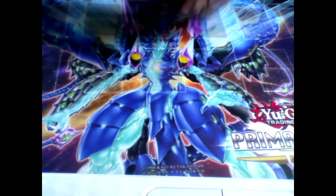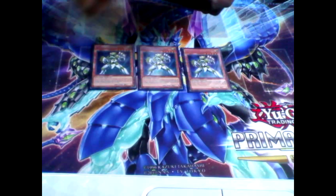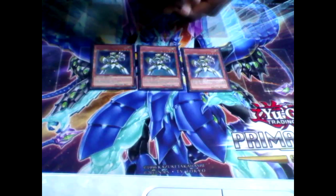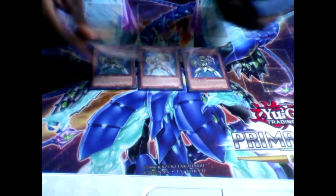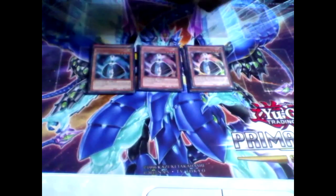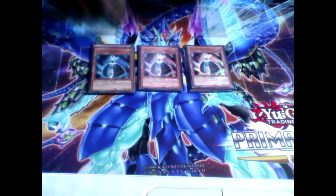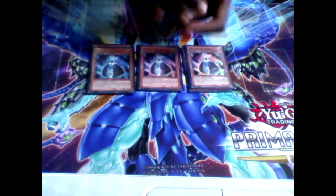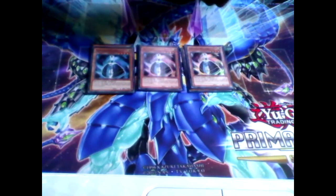Alright, first up for the monster lineup, we have three Galaxy Soldiers — the one that lets you pitch a light monster, special summon him, and then you get to search one. Very needed for the deck. Need three, no more, no less. Next, we have three Galaxy Wizards. It's up to you whether you want to play two or three of this, but I like playing three of it simply because it's a great searcher, and it can also make itself a level 8 to combo off of Expedition, which I am also playing in this deck. Very, very good card — I run it at three, but again, personal preference, run it at two if you like.